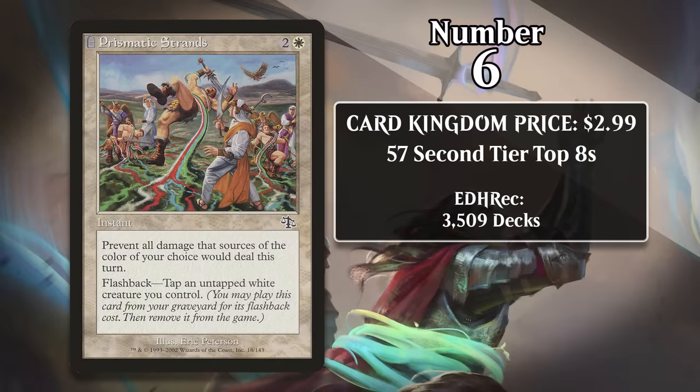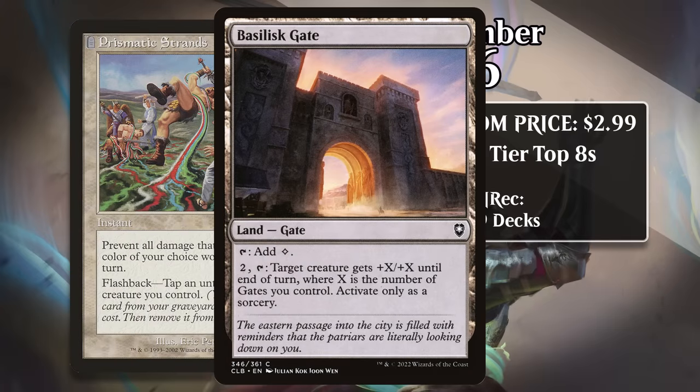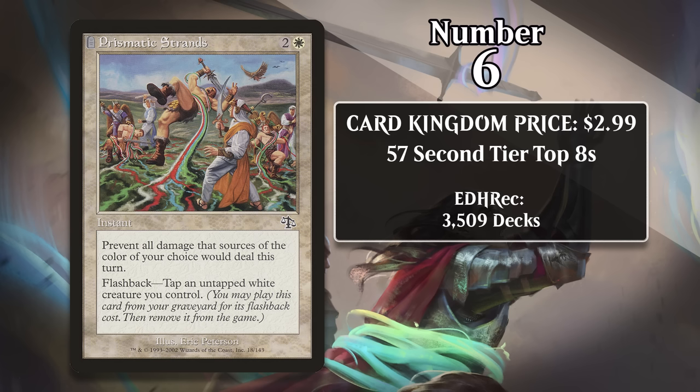At number 6, it's Prismatic Strands, which costs about three dollars. For two generic and a white, it's an instant that prevents all damage that sources of the color of your choice would deal this turn. It also comes with Flashback, which means you can cast it from your graveyard and exile it — and in this case, you can do it for no mana at all; you just have to tap a single, untapped, white creature you control. So this is a fog effect that you can make one-sided, and you can get the effect twice for a very low investment. It's heavily played in Pauper control decks like Gates, which look to assemble lots of lands with the Gates subtype and take advantage of them with Basilisk Gate. It's appeared in 8% of the Pauper decks to top 8 major events over the last four months. Combined with the fact that the card has only been printed twice, that results in a three dollar price tag — and while it received a reprint in Commander 2019, the cheapest printing is actually the original one from Judgment.